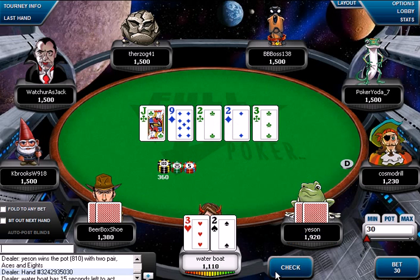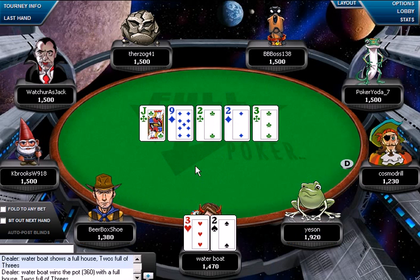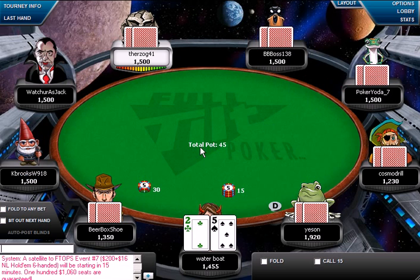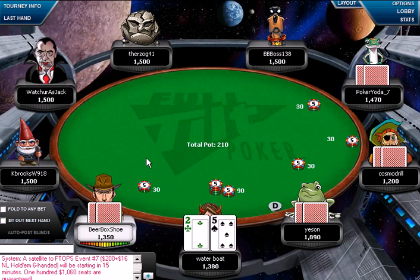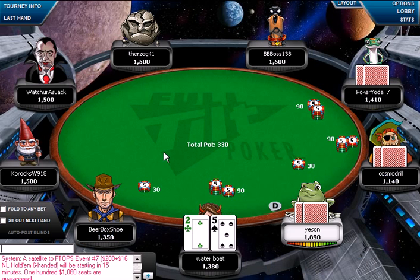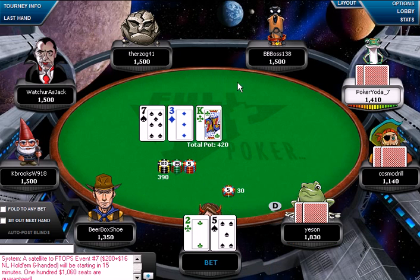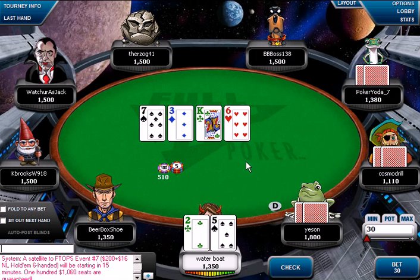We've flopped a full house so we should probably try to slow play this and try to get some value out of a check-raise. These guys didn't really feel like bluffing. Usually it's a good idea — if you make a full house or a flush on the river, regardless of how many people are to act, you should always check it. That way it looks like you don't have a good hand. You should never be betting your strong hands because then people think you have a strong hand and fold their three of a kind. But if you check, the people acting behind you will think you have a weak hand and try to bluff.